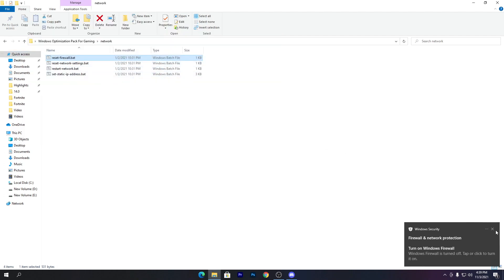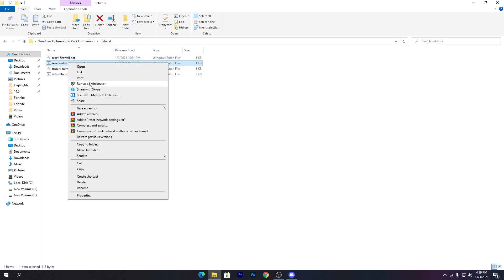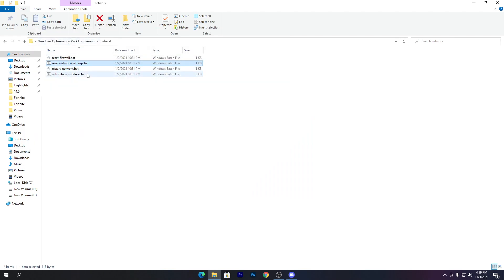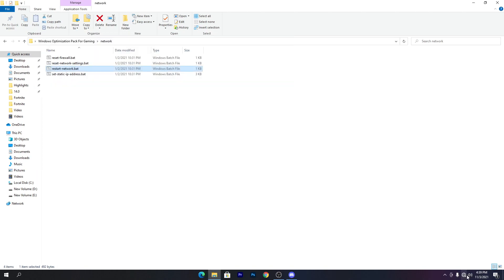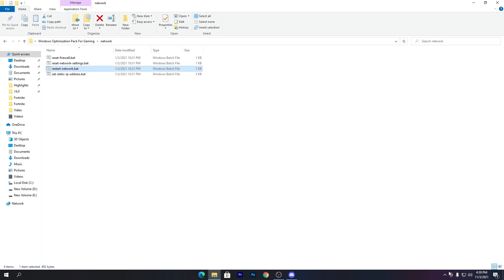Press any key and close the message. Now run the reset network settings file — right-click, run as administrator, click yes, then press any key. Next, run the restart network file. This will restart your network on Windows — you can see the internet goes away briefly and then comes back after a few seconds. Hit the apply button and your internet is back.